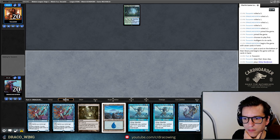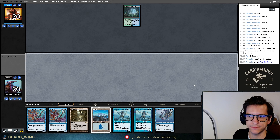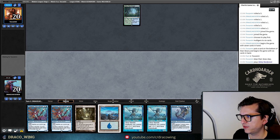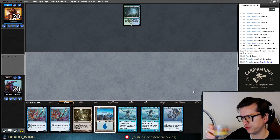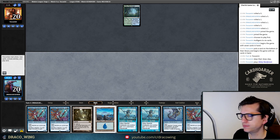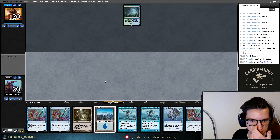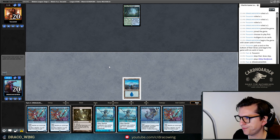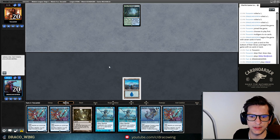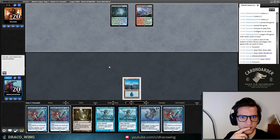We drew the Aether Vial — it's nice to top-deck it when you need to. We chose to play our Island in the second main phase; that's an important tactic. The opponent didn't crack their Misty Rainforest — that's interesting. We got the Triomes running.